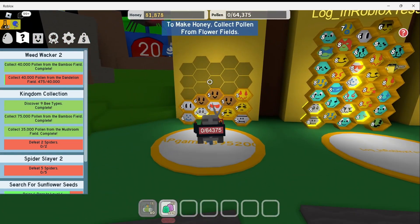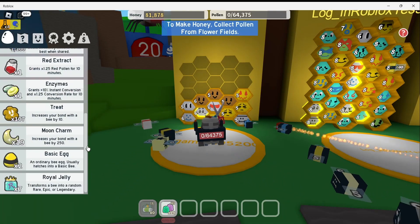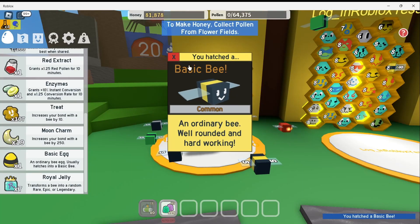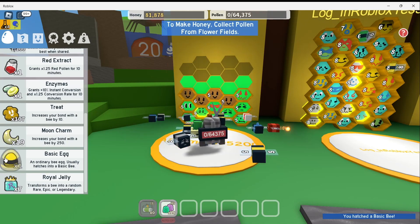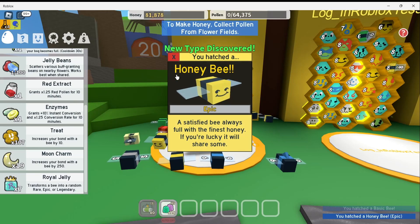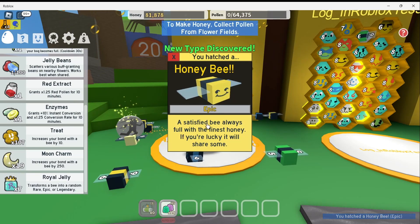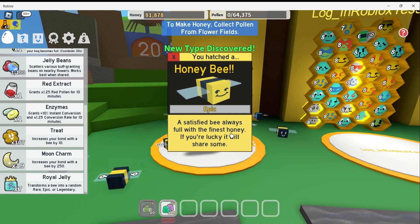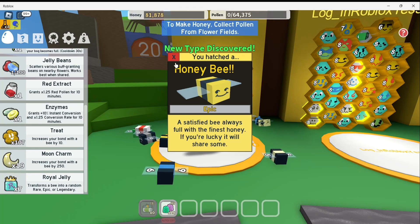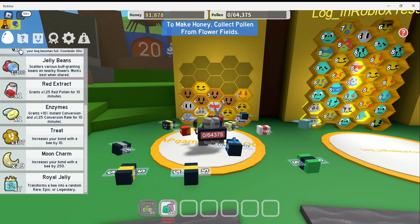Now I just purchased two eggs. Let's try hatching them. Usually I just get a basic bee, just like this one. I have one more egg. Awesome! I got an epic one this time. It's a honey bee — 'a satisfied bee always full with the finest honey. If you're lucky, it will share some.' That was awesome. New type discovered just from the regular egg.